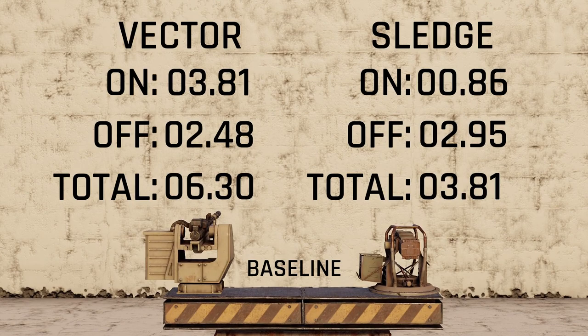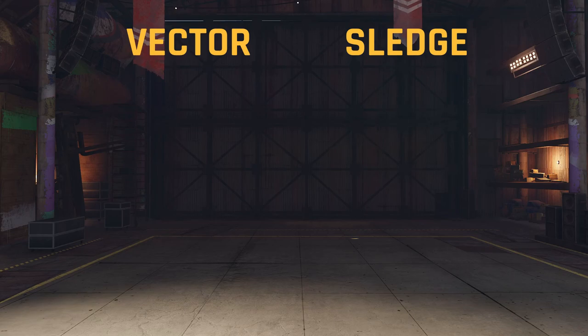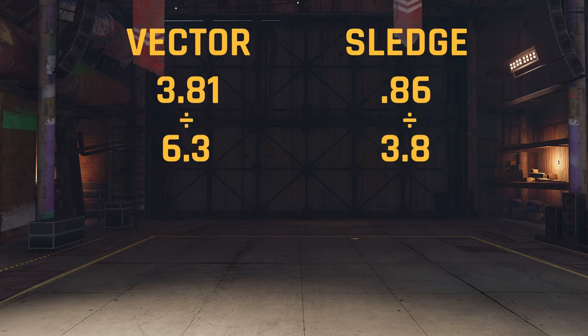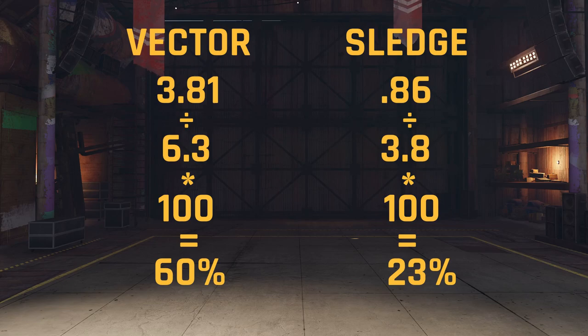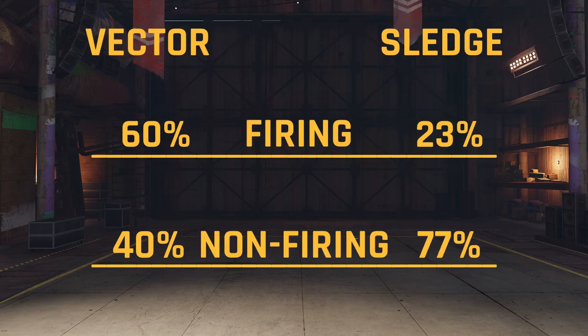The Vector has an overall cooling cycle of 6.3 seconds, and the Sledgehammer's cooling cycle is 3.8 seconds. Now that we have our baseline numbers, let's convert these into a ratio. To find out the percentage of each phase, all we have to do is take our firing phase numbers, divide them into the total, and then multiply them by 100. This gives us a firing phase of 60% for the Vector and 23% for the Sledgehammer. The remaining percentages are 40% and 77% respectively. These numbers will act as our benchmarks going forward, so we can compare how each module improves these ratios.